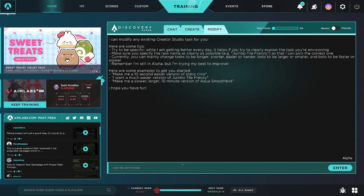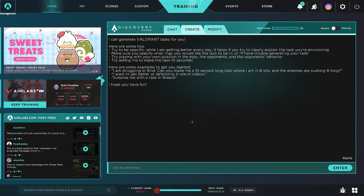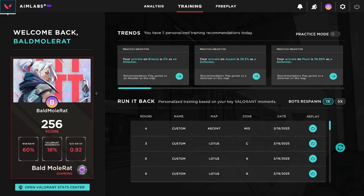Obviously the AI is in super early development and it will only improve over time, but in its current state it's really underwhelming. Now if you shoot over to the left-hand side, you'll see a new tab called Aimlabs. Click on it and you'll see a tab underneath it: Aimlabs Plus.